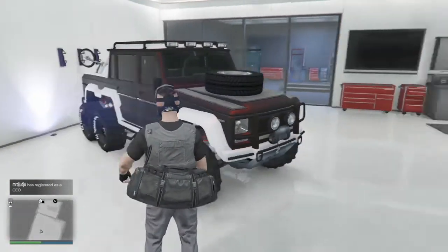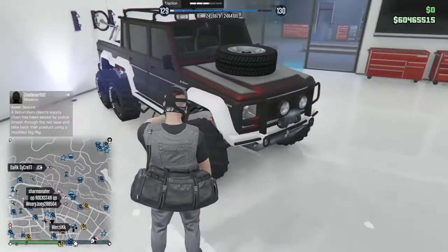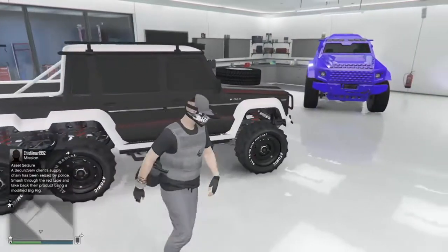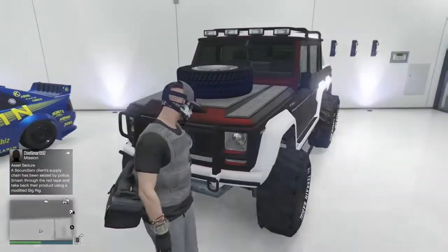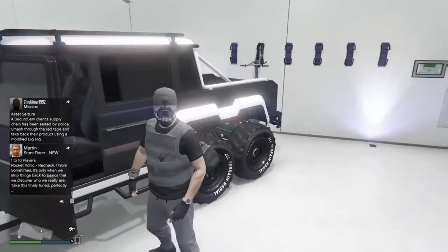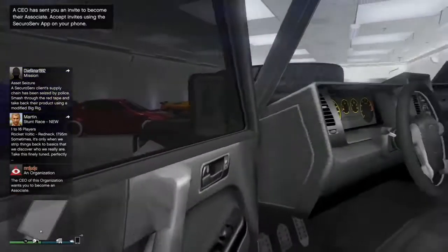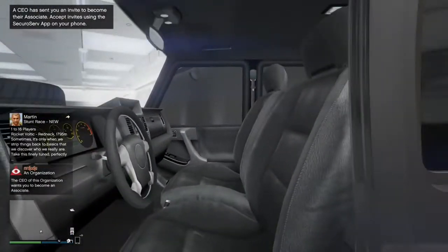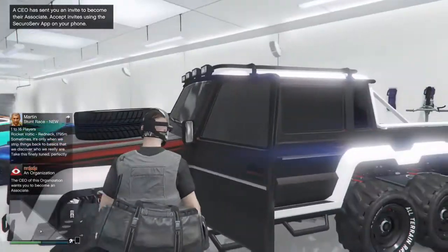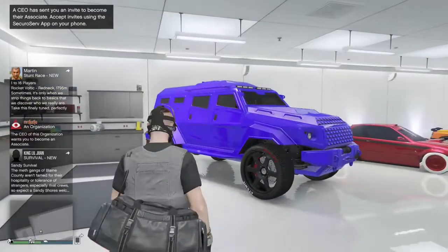I'm starting off with this first one — this is my Dubsta 6x6. I like using this in races and it's just a good off-road vehicle in general. My friends have got it and they really like it as well. The paint job is a matte black and a matte white, or metallic white.